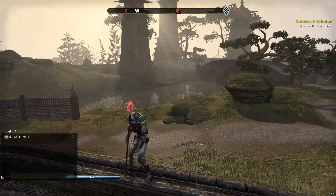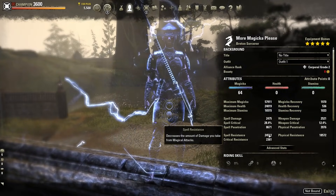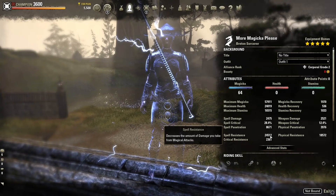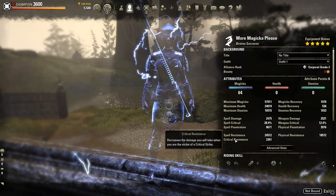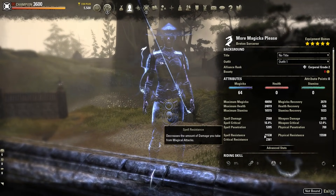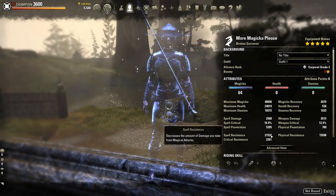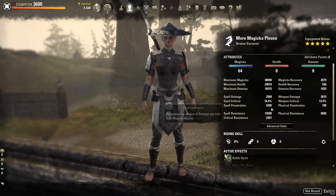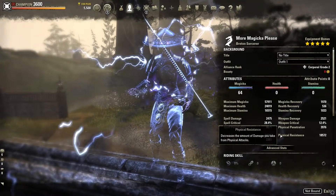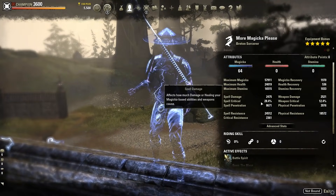For resists on the front bar we have major and minor resist buffs active — that's the bar where you cast your damage shield from. 24k spell resist and 18.5k physical resist with 2361 crit resist. These drop by about 3000 for spell and physical resist on the back bar since we don't have Bound Armaments there. A lot of our durability comes from that big fat damage shield rather than stacked resistances.